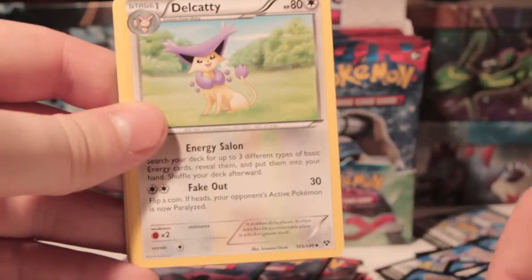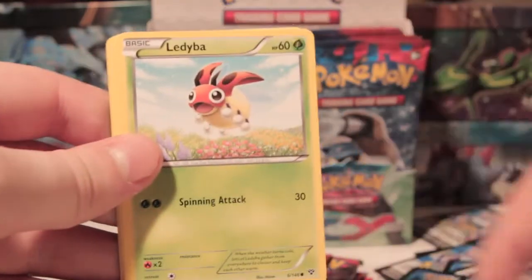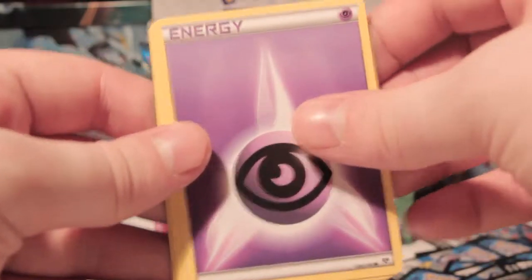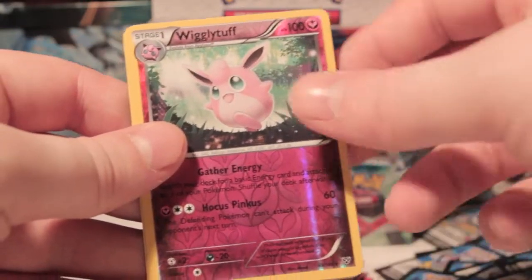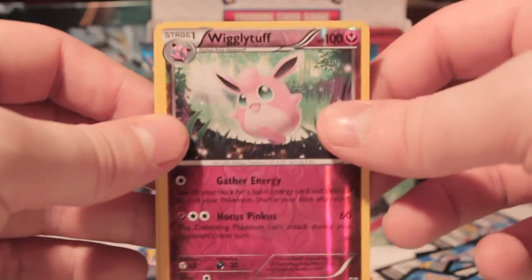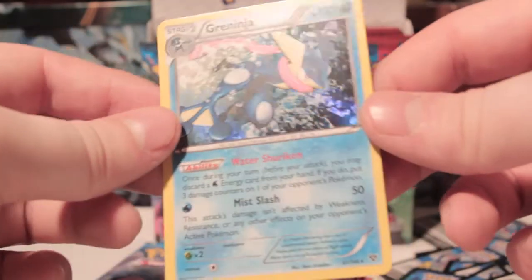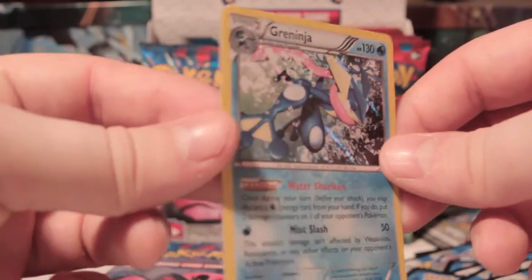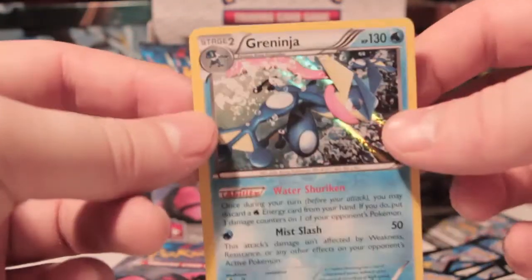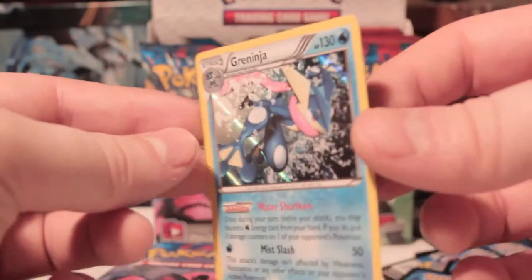Right, we've got Volbeat, Delcatty, Fletchinder, Inkay, Ledyba, Spritzee, Psychic Energy, Staryu, Wigglytuff Reverse with Focus Sash — that's a good card — and Greninja Holo, which I'm told is quite playable now. People seem to be making decks with him. I like the new holo pattern as well — it's quite cool, nothing like what they've done before.